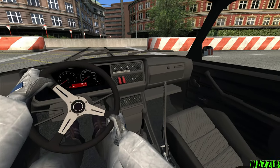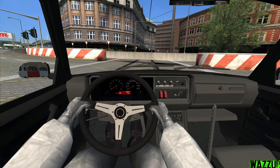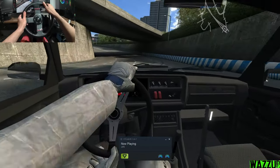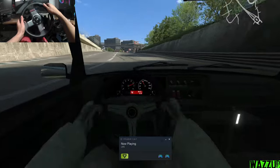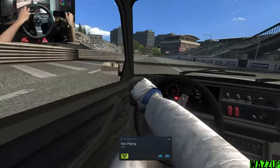It looks really clean, I like it. We got the hydraulic handbrake right there. We got the extra buttons right here. The dashboard looks clean. I think I'm ready, so let's get started. We did practice a little bit in Assetto Corsa and also a bit in Live for Speed. I think I feel like I'm ready.